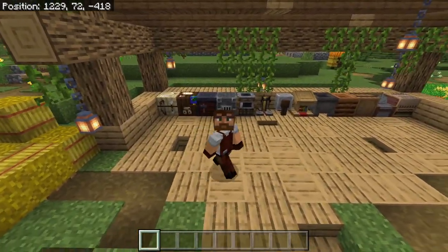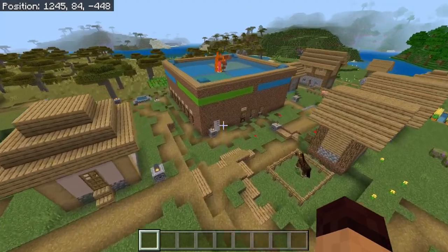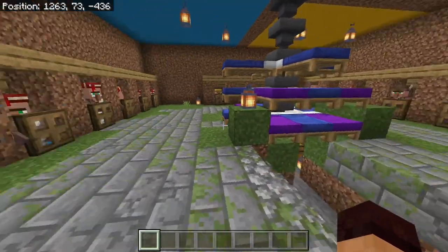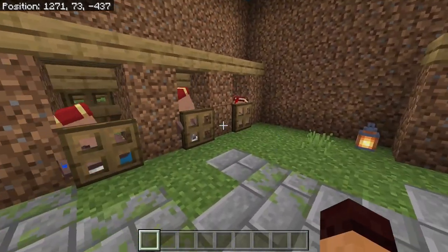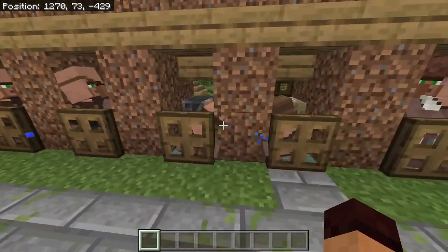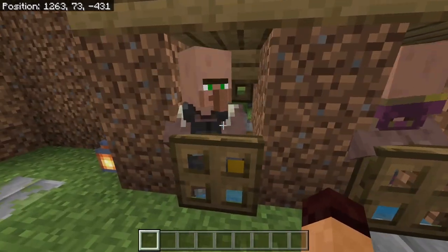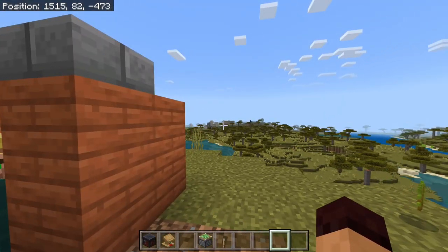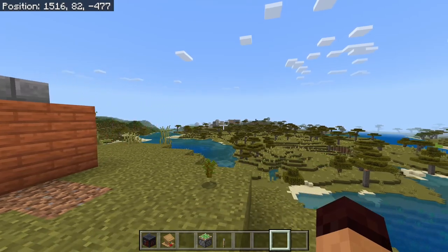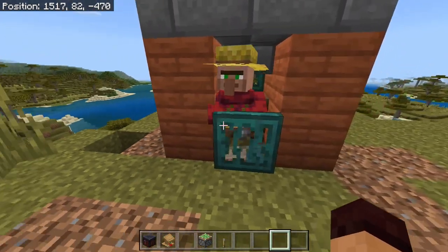Some trades are pretty easy to get, some require a little bit of work. You'll notice I've got the iron farm used in one of my previous tutorials — I left it open so we can manipulate these into any trades that we want. I've already got my lecterns in place, so I've got librarians. The farmers are jumping around, and we've got tool makers, armors, and weapon makers over here.